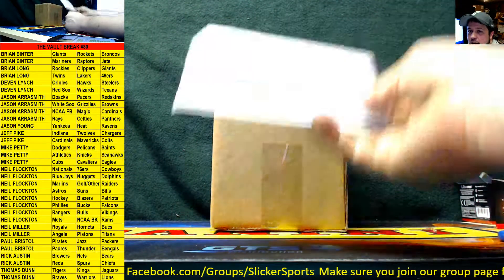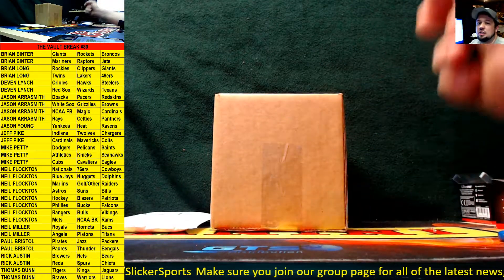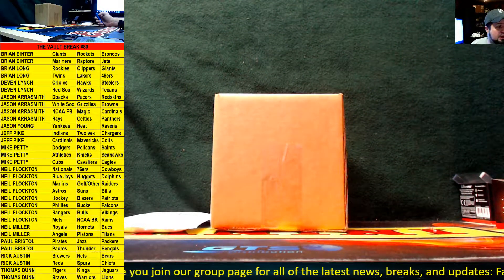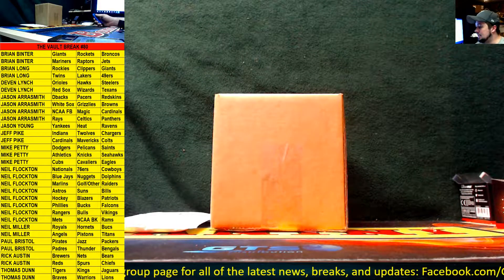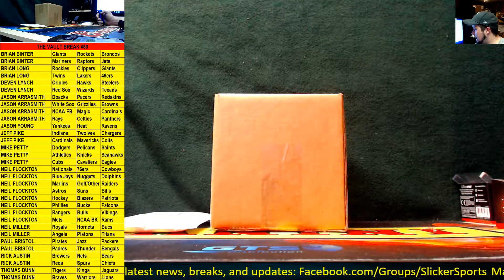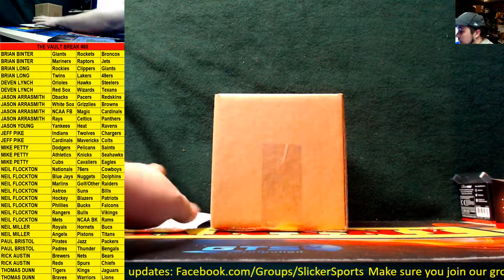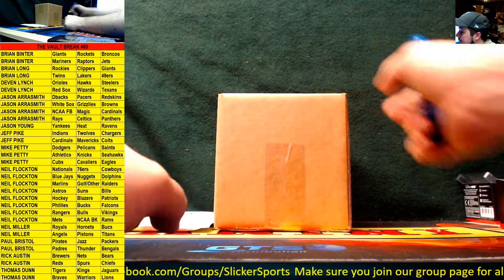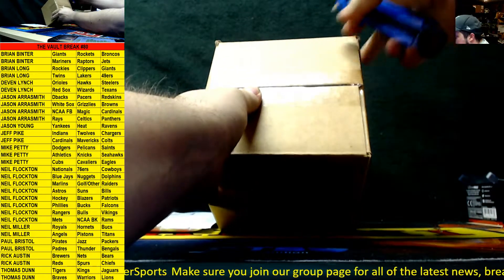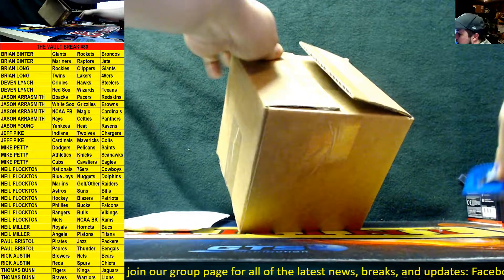So I grabbed a couple of items — here's one more item from Wheel Spin Nation that we're just going to throw in. Last time was pretty good: we had a Rookies and Stars hockey box, a complete set with an autograph, an Ioannidis card, and an '86 Topps John Elway. This one I have no idea what's in here, so that could be anything — good luck guys, hopefully we got something good.